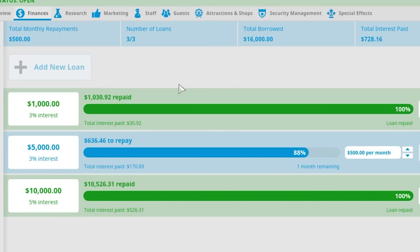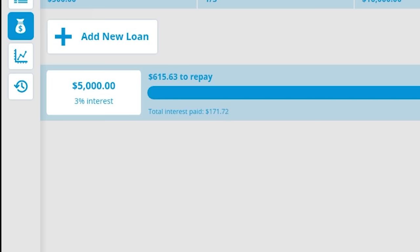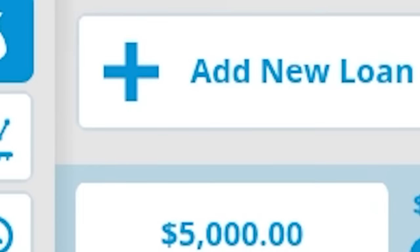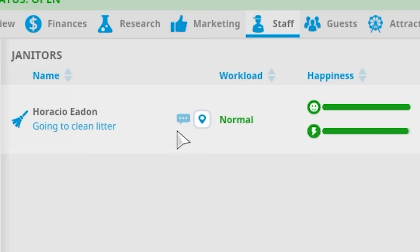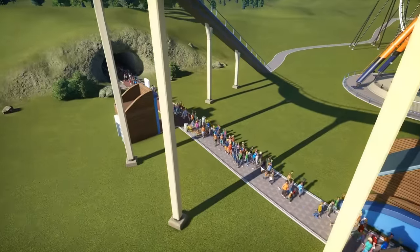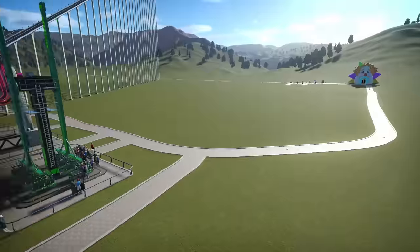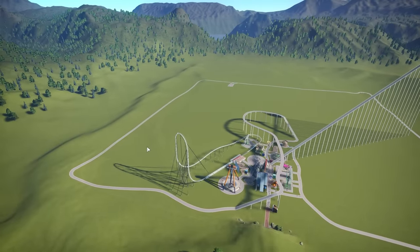The bank has come in clutch and we've actually paid off our loans, which is great because now we can take another $10,000 loan out — meaning maybe we can actually fix the park. Jesus Christ, we've only had one janitor this entire time. Horacio Eden, you've got your work cut out for you. We've done it — the masses are back, and all it took was me not putting them in a death trap.